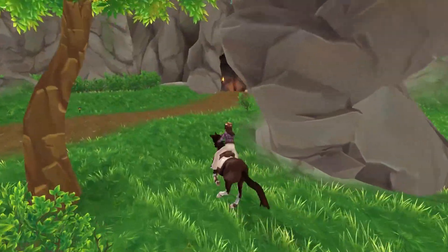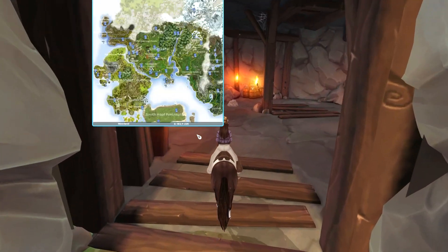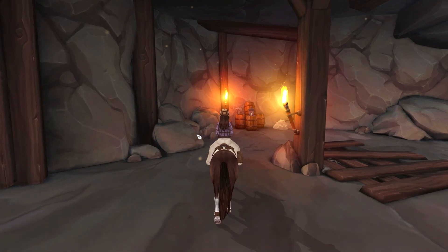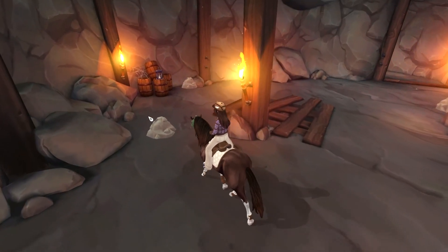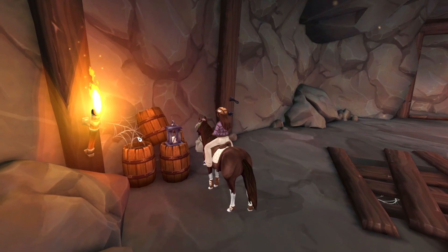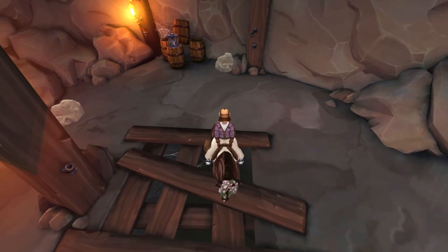We're on the way to the third and last location where Starcible changed the graphics, and that is the Damascus Mine. I just think this is the best updated area out of the three. It looks so good — I love all of the barrels, they look so nice, and the torches, just the updated rocks and everything.